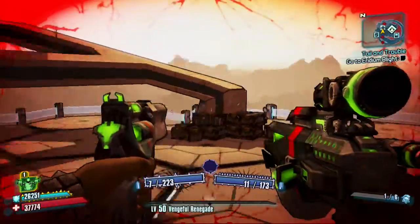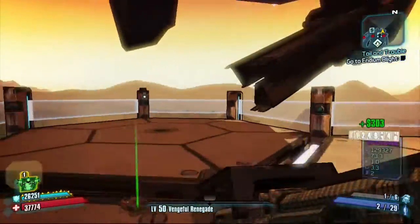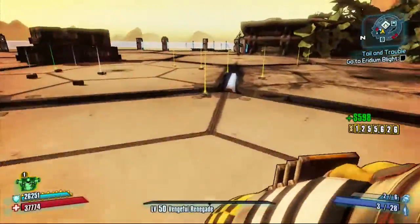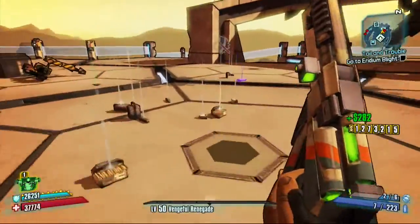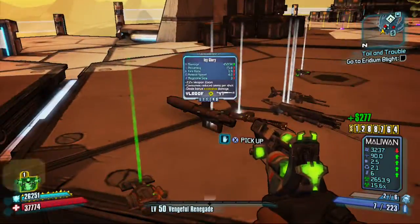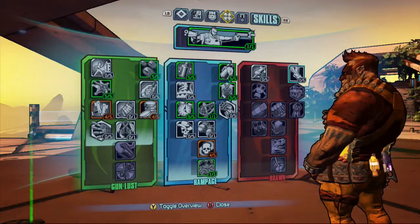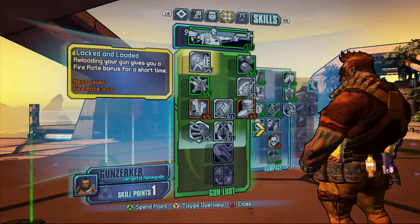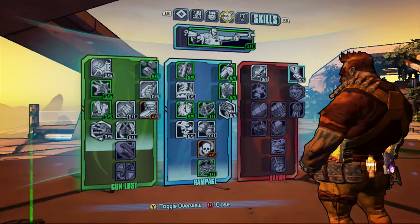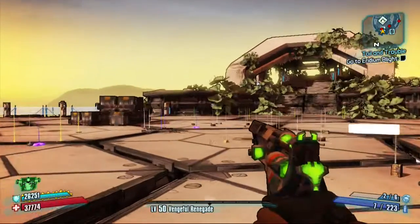I leveled up! I got 7,000 XP for that one but normally I get 20,000 — I think it might be because I'm already level 50. There you go, that is me getting to level 50, and a little tutorial on how to farm the Bunker. He drops a ton of stuff — loads of money, rifles, stuff like that depending on your level. He does normally drop some good stuff, dropped a legendary for me once. For those who want to know, this is my skill tree — I did nothing in Brawn, I did it all in Rampage and Gunlust. Hope you guys enjoyed this video, rate, comment, subscribe and I'll see you in the next one!